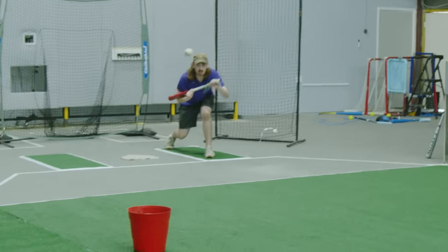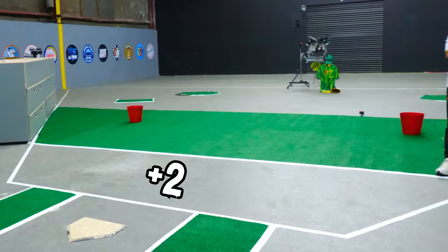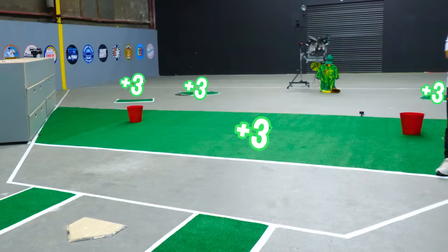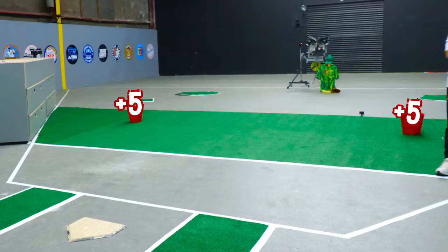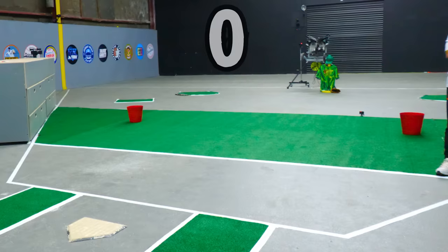We're back making a bunt as exciting as a home run. The better the bunt, the more points you score. A ball bunted in the first gray area is two points. If the ball stops on anything green, it's three points. A ball in the bucket is five points. The middle gray area will get you two points. Back gray is one point. And if your bunted ball hits the back wall, that's zero points.